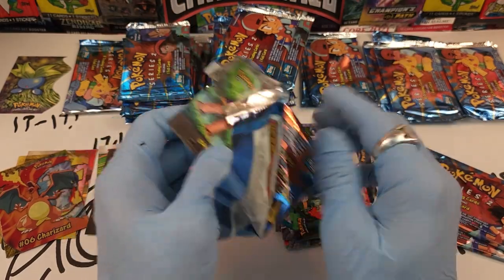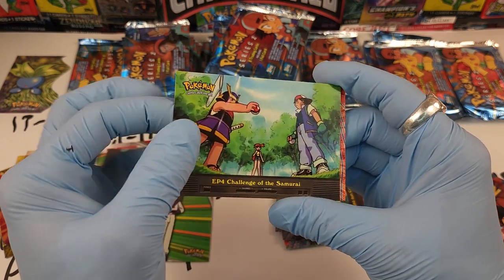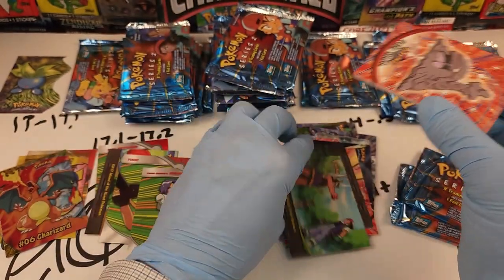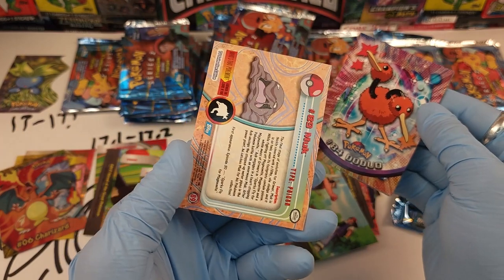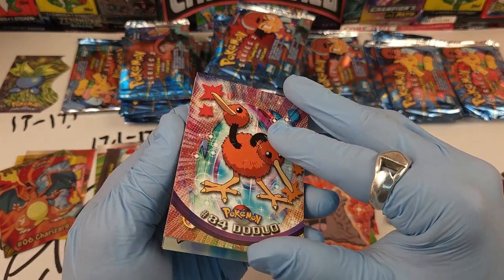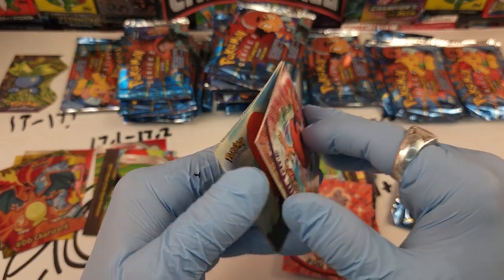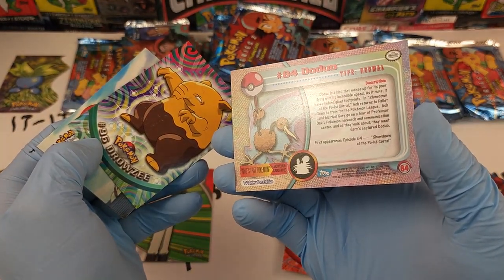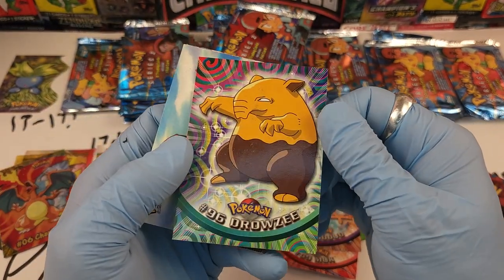I keep drifting off camera, slumping over — my depression is showing. Episode 4, Challenge of the Samurai — no damage, nice, but they're just the playing cards. Number 89 Muk — no damage. Number 84 Doduo — that's going to bring some damage.